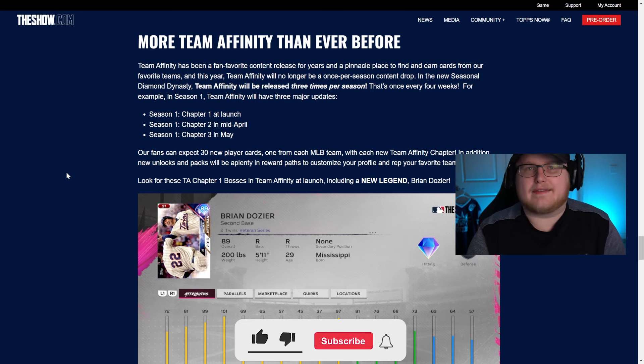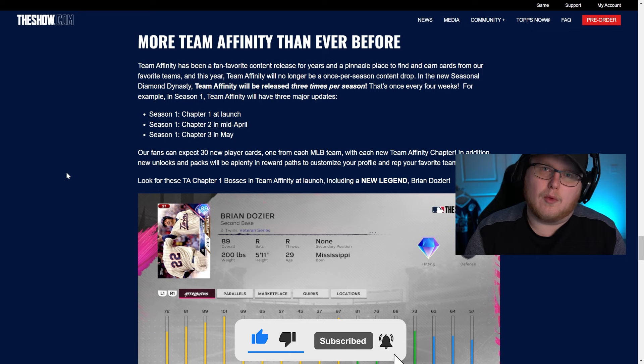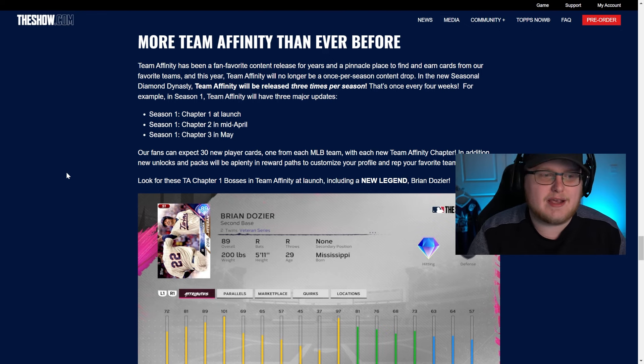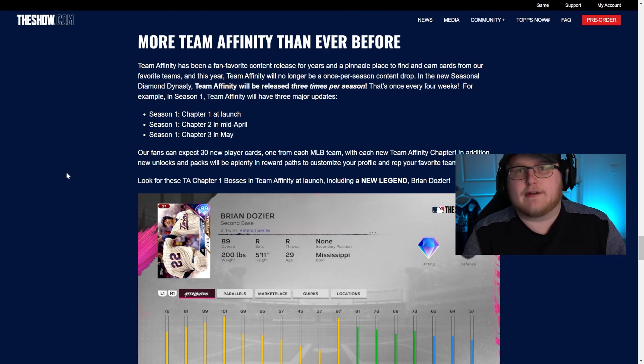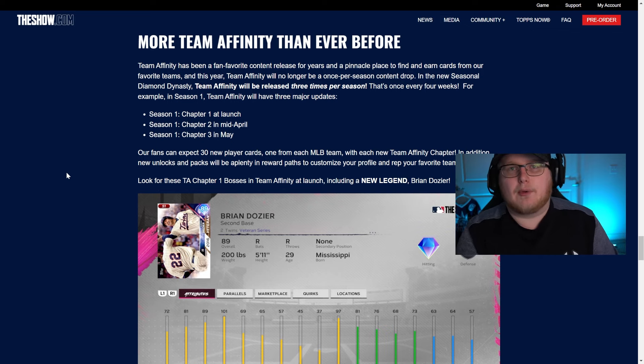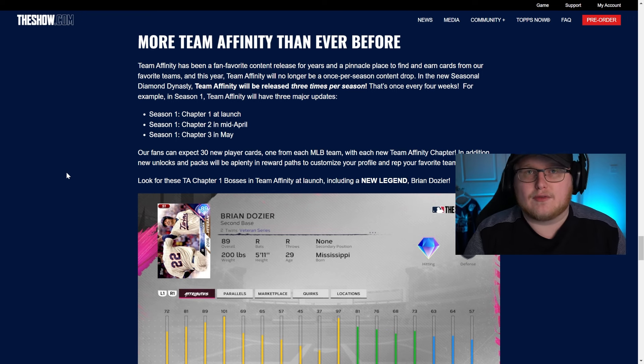They have announced that Team Affinity is getting a change as well. Instead of seeing one Team Affinity per season, we are now seeing three Team Affinities per season, each one being 30 cards apiece — one for each team. They also announced Brian Dozier as a returning legend to this game. The time scale for Team Affinities is: Chapter 1 at launch, Chapter 2 by mid-April, and Chapter 3 at some point in May — probably mid to late May — to prepare us for Season 2.